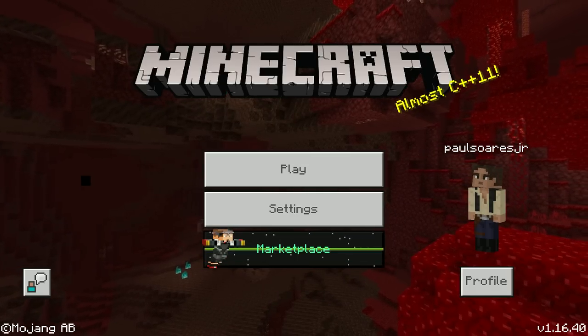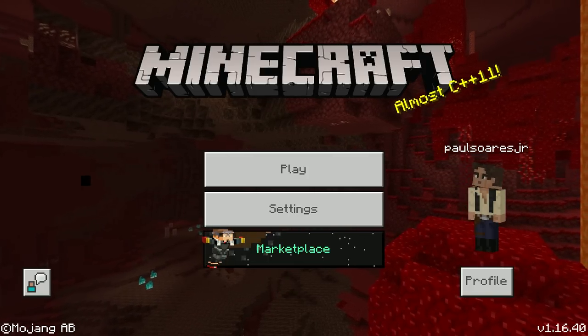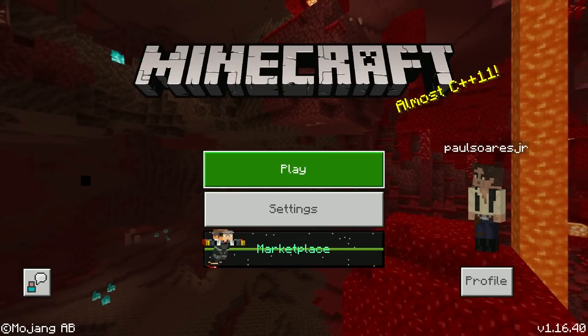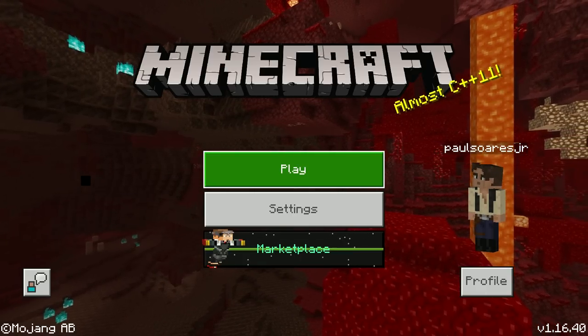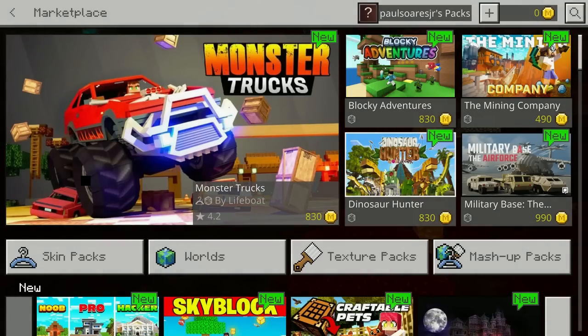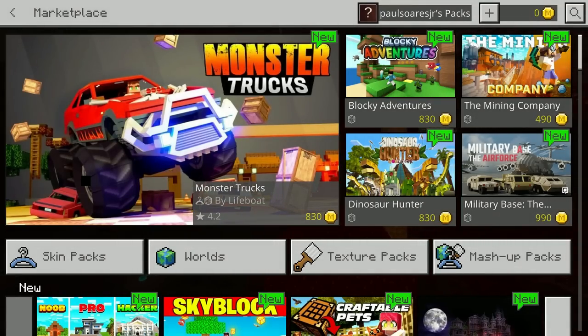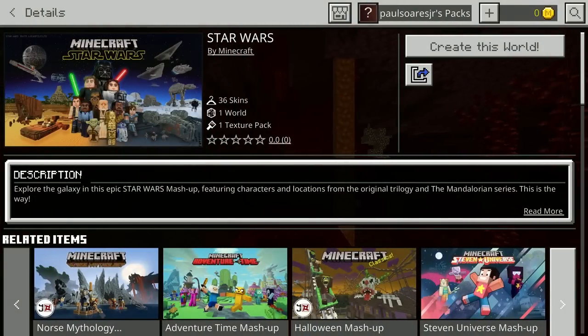This is all very new to me, so bear with me as I get my bearings. I do not play the Windows 10 Edition usually - I'm a Java Edition guy, old school. But I do have access to a new DLC that's coming out today. It should be out by the time you see this video - it's on the marketplace, so if you play Windows 10 Edition you can check it out. It's going to be right here, prominently displayed as it's brand new and made by the Minecraft Microsoft people. Star Wars - yay, let's check it out!